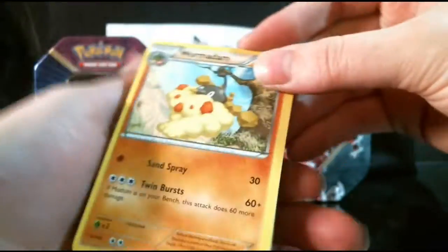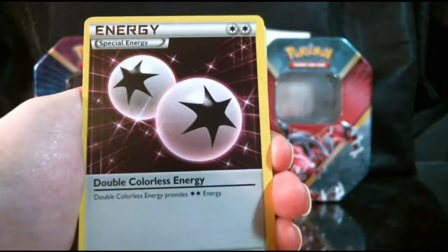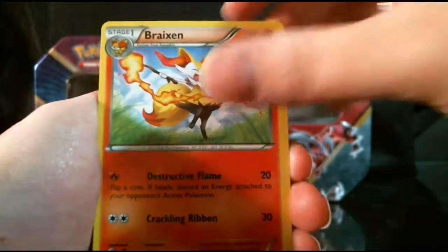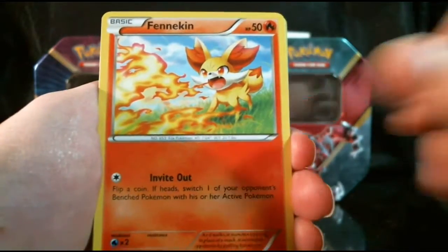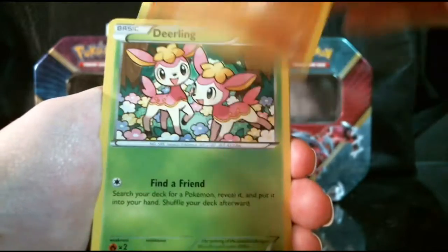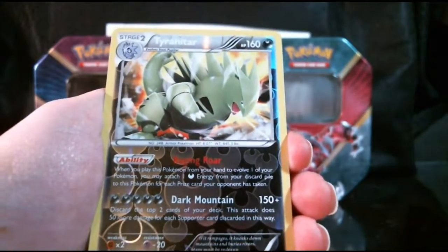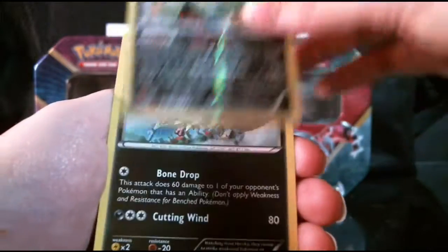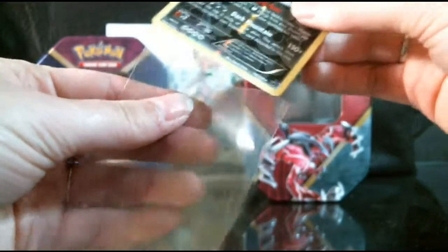I don't know what's going on with these cards, but they feel weird. In this pack we have Wormadam, Double Colorless Energy, Braixen, Croagunk, Solosis, Fennekin, Carbink, Deerling. Our Reverse is a Tyranitar, which is a Rare, and our actual Rare is a Mandibuzz non-holo. Normally this is a holo in this set, so it's pretty nice to get that in a Reverse form.